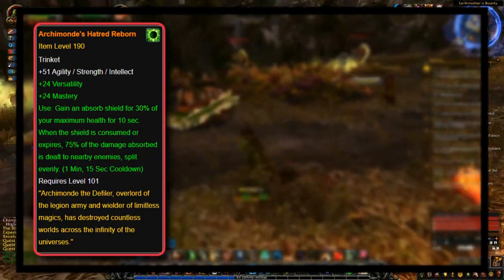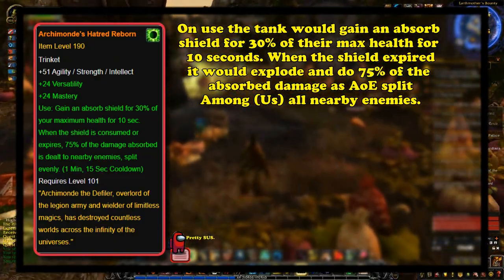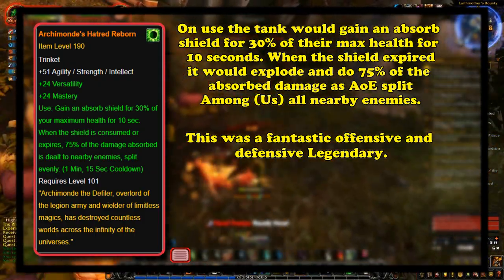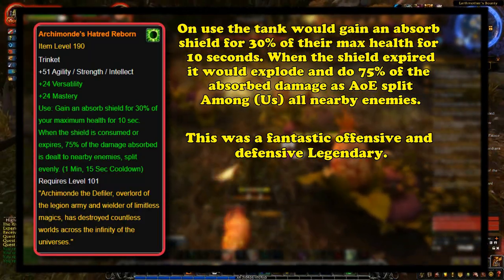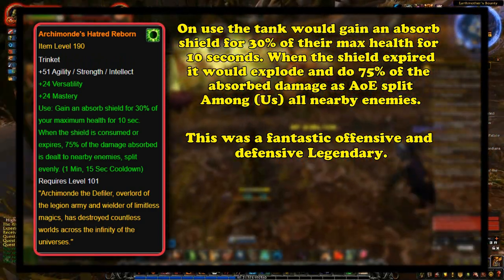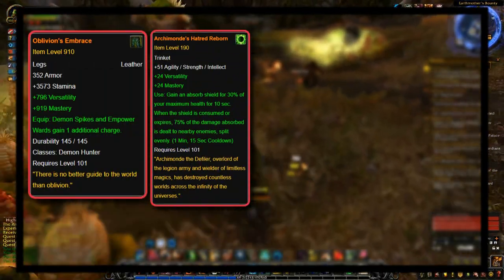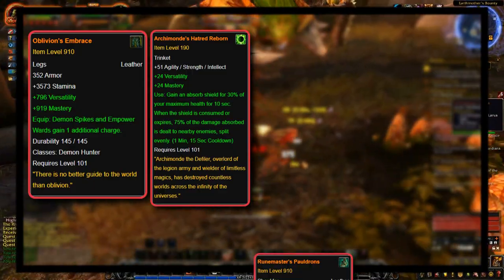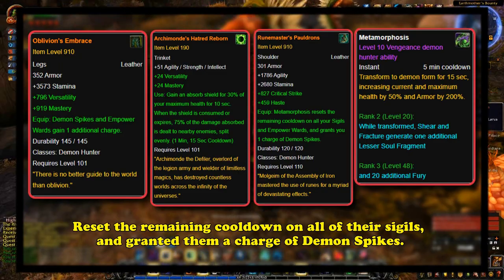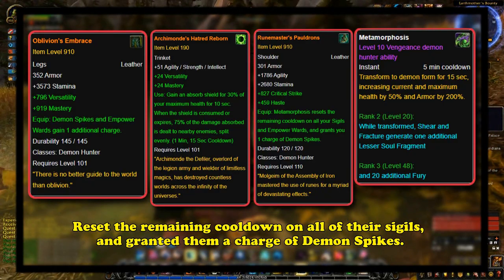Archimonde's Hatred Reborn was also one of their best legendaries — a generic tank trinket that, when used, gave them an absorption shield for 30% of their health lasting 10 seconds, and after expiring or being fully consumed, it would explode for 75% of the damage absorbed split between all nearby enemies. This was fantastic for huge AoE damage, allowing them to survive burst phases longer and deal out huge damage quickly in Mythic Plus. The best combination was Oblivion's Embrace and Archimonde's Hatred Reborn, or substituting Runemaster's Pauldrons, which made Metamorphosis reset the cooldown of all other sigils and grant one charge of Demon Spikes. There was just no reason to ever use Fragment of the Betrayer's Prison over most other Demon Hunter legendaries.